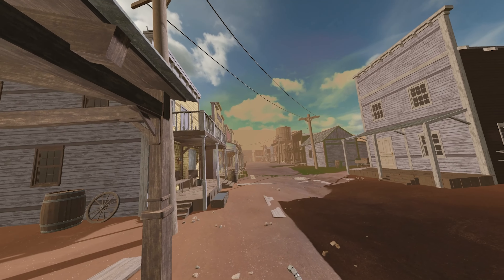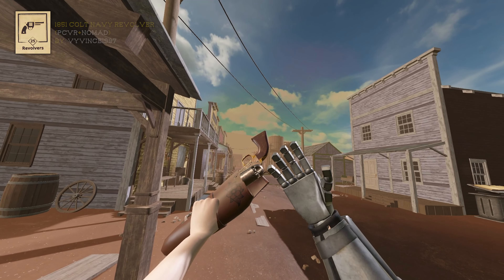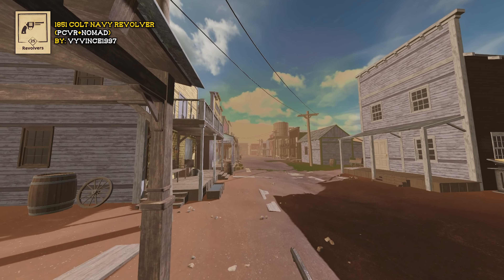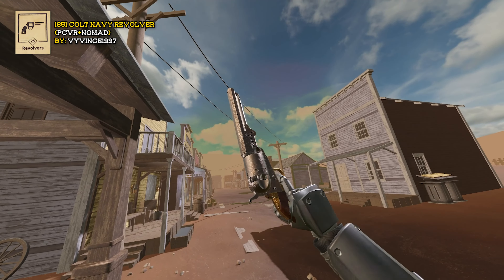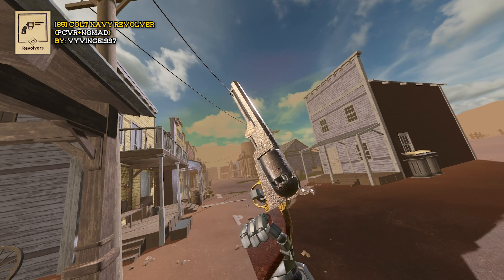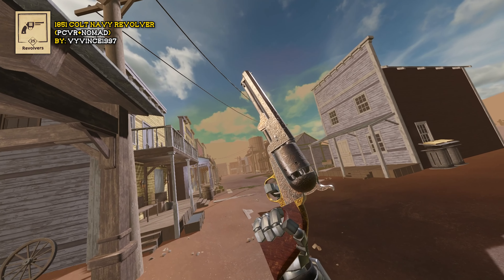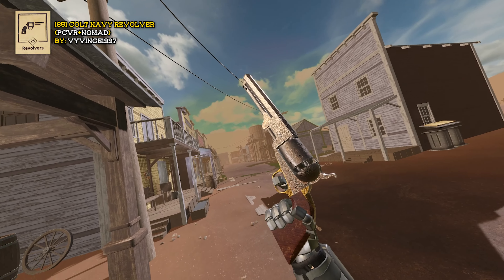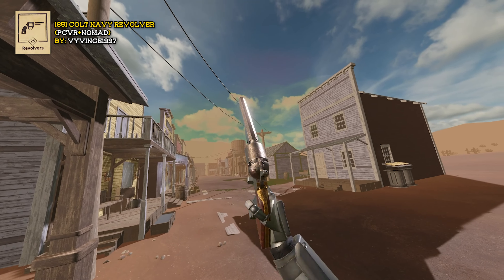Since we're here in the Old West, we'll start with the revolver category and the 1851 Colt Navy revolver, which has its own holster. Lots of Vi's pistol mods come with holsters. This is probably my favorite gun of the pack — look at those beautiful engravings. To arm this weapon you have to use the Alt-Use button. If you're playing with Quest controllers that's the Spell Wheel button, and if you're using Index controllers like myself, it's the Touch Pad.